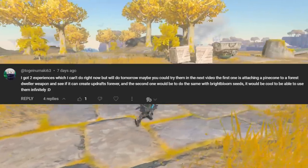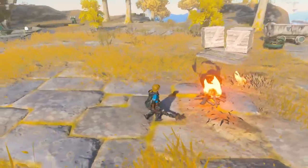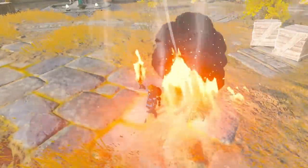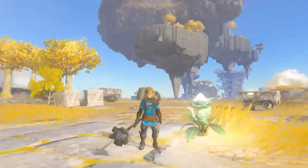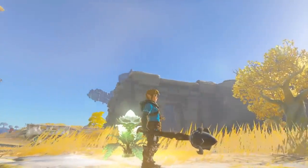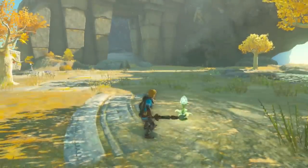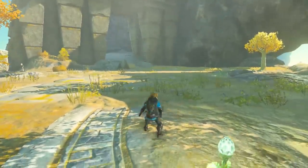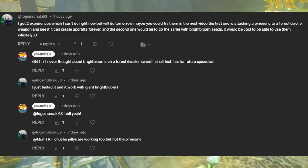Togi Namaki asked if forest-dweller weapons worked with pine cones and bright blooms. Unfortunately, the pine cones don't work and just burn away, but it does indeed work for bright blooms. Large bright blooms will go on a 15 second timer before they can be used again, and the regular ones go on a 10 second timer. The weapon swap exploit does not work on forest-dweller weapons. Thanks to Togi Namaki for testing out if it works or not beforehand.